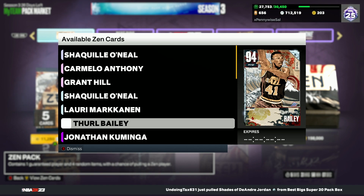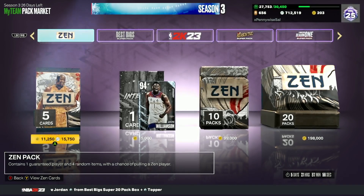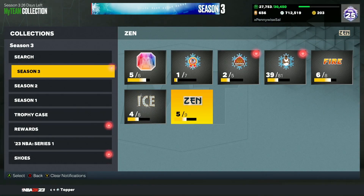Thurl Bailey is around 50-60,000 MT right now but he's one of the best value cards. You can make a real argument he could be almost better than Pink Diamond Giannis — basically a budget Giannis. Overall it was an amazing content drop and we did see a pretty big market crash.